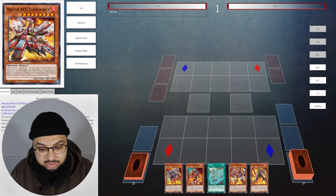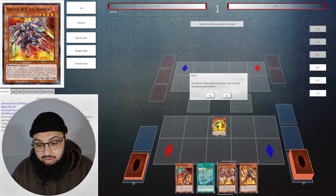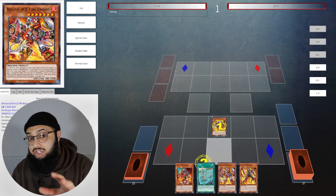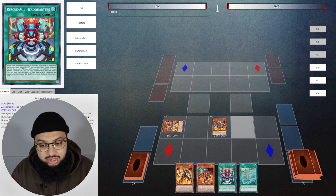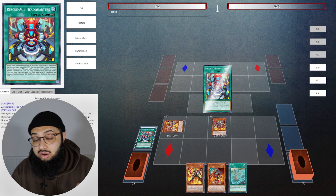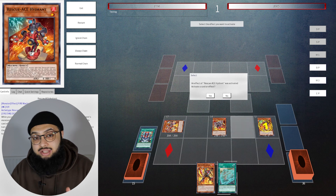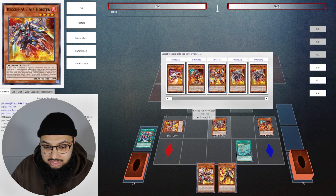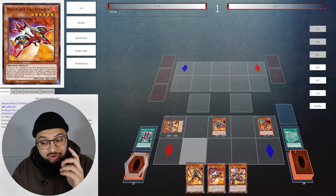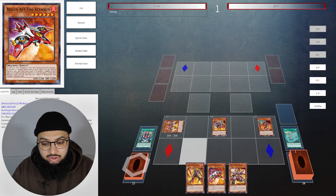Now let's go into some test hands and I'll show you what this deck is capable of — some blind test hands. This is a decent starting hand. What I want to do is normal summon Air Lifter. Before we do that, we're going to chain-block Air Lifter with Fire Engine because a Rescue-ACE was summoned, so Fire Engine special summons itself. This is actually a pretty cracked opening. We also have Alert that we hard drew. Thanks to the field spell we have a second normal summon, and you always want to make sure you search Turbulence with at least one of your cards.